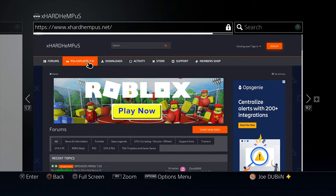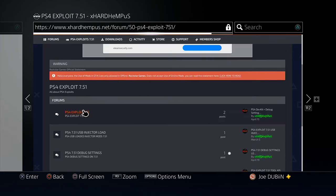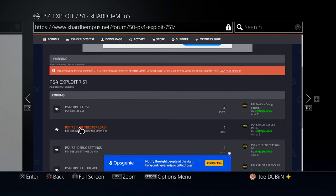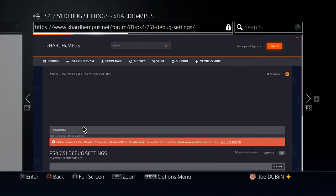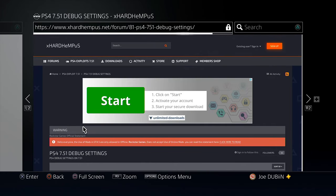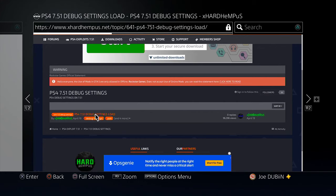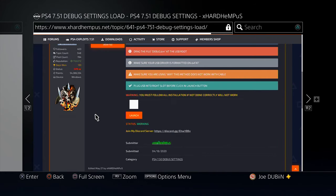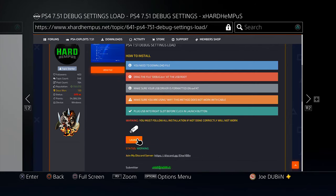Let's go ahead and access PS4 exploit 7.51. Scrolling down we have PS4 exploits, a USB injector load — no idea what that is — and PS4 debug settings. Let's try debug settings, because I know that's technically a sign of jailbreak if you have debug settings. We're in this page now: PS4 7.51 debug settings load. Let's click on that. It says you need to download a file — technically you shouldn't have to download anything. It says launch right here, status working.